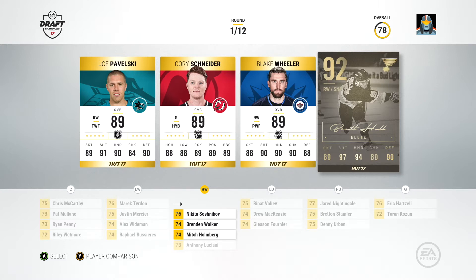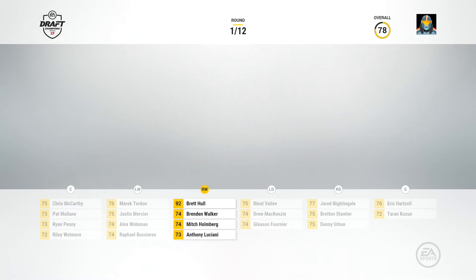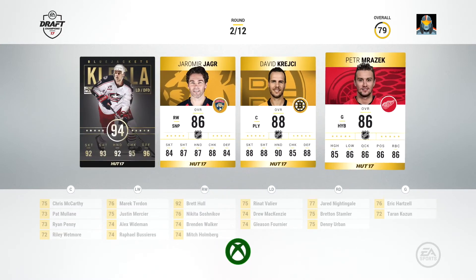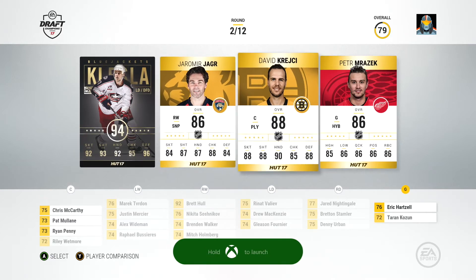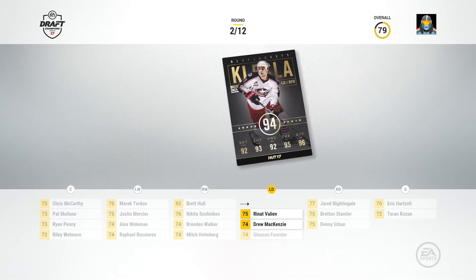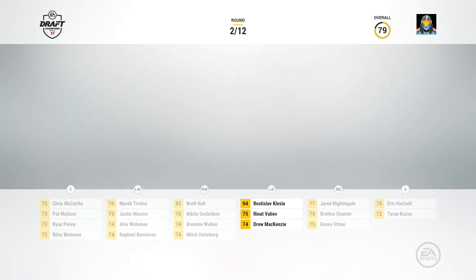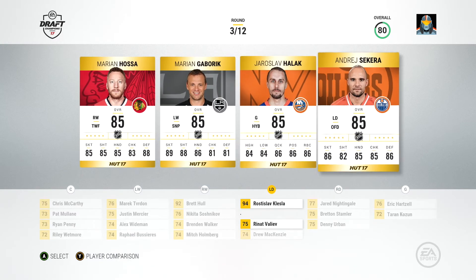Brett Hull — 97 shot, that is key, 94 hands, 89 checking. His skating is bad but I'm going to go with Brett Hull. Okay, we got a right winger. So we got a 94 overall — Klesla, Krejci. Of course I'm going to have to choose Rostoslav Klesla. Hopefully I said that right.